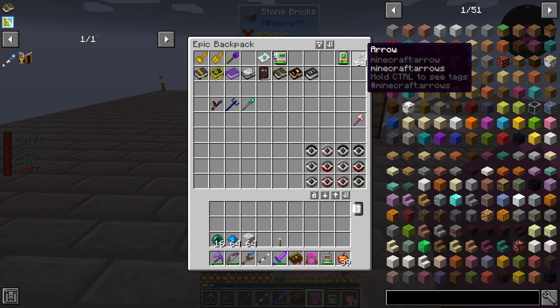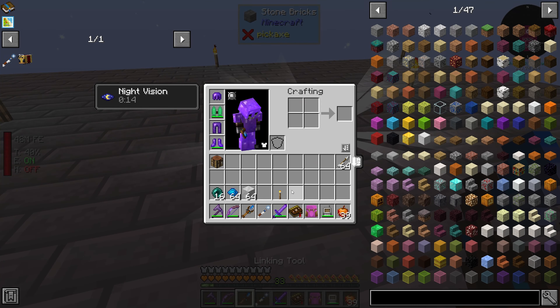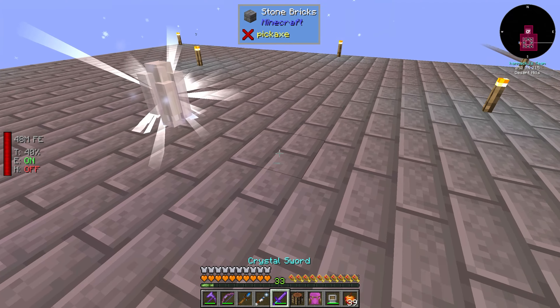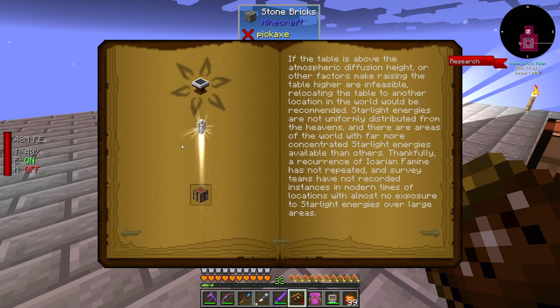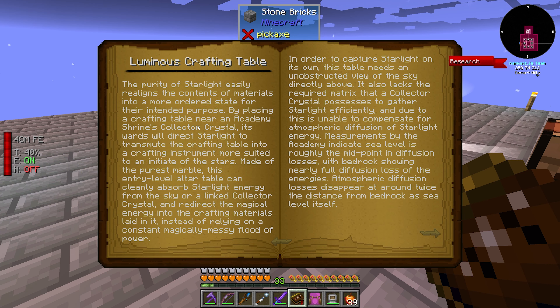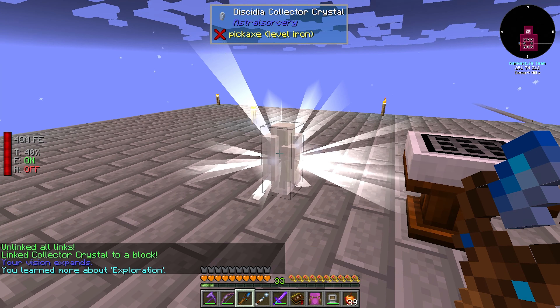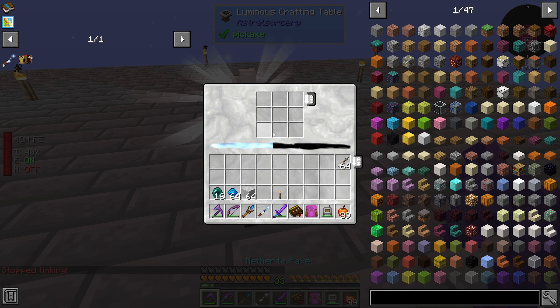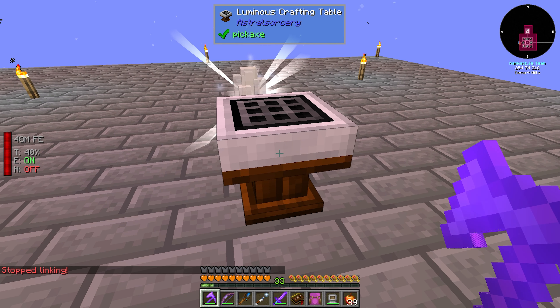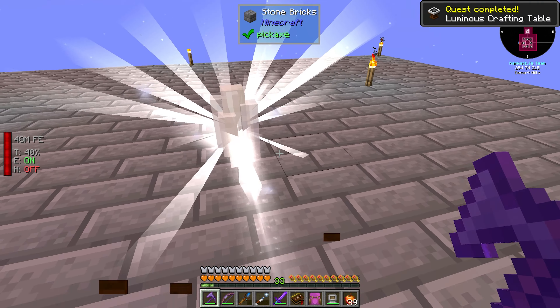I'm going to get out my weapon because we're about to be attacked by those phantom things that are so annoying. Let's replace it inside, like right here. Maybe I need to link it - oh there we go, that's all I had to do. I just linked it and there we go. Now we can click on it - now we can use this crafting table, it's filling up with power. We're right here at the luminous crafting table.